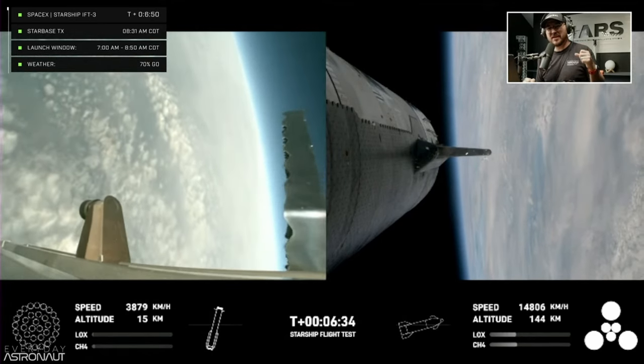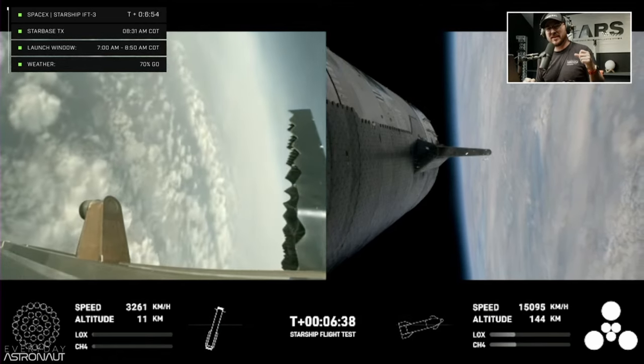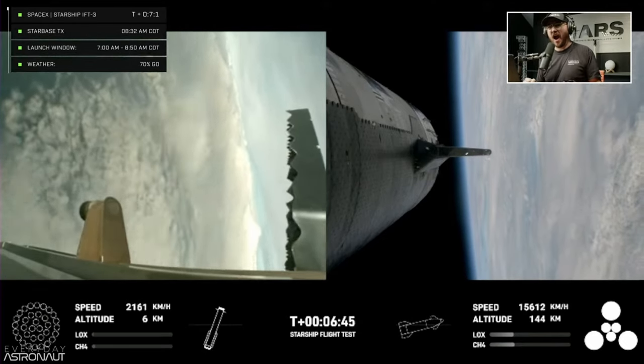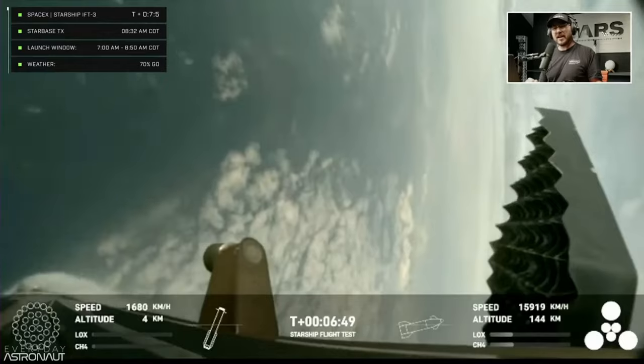Landing burn — we expect to see the 13 center engines light, rapidly bringing down the booster's velocity, and then just the three in the center for splashdown. Let's see if that works.